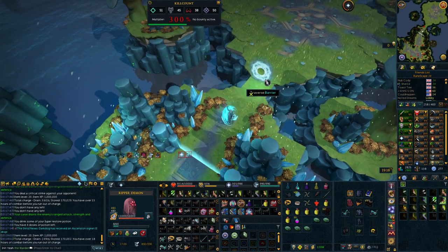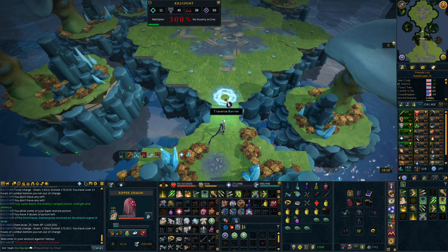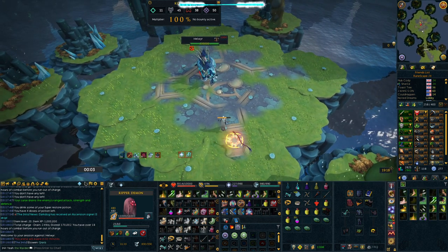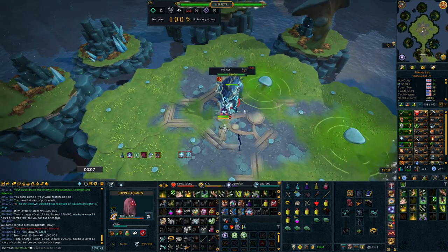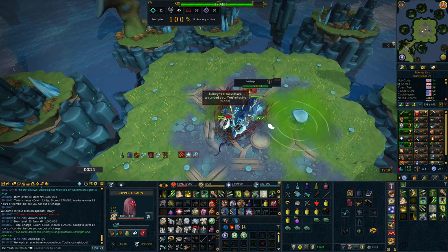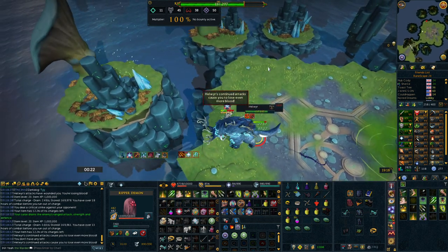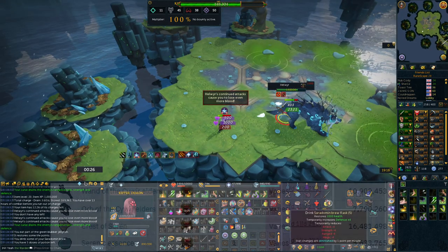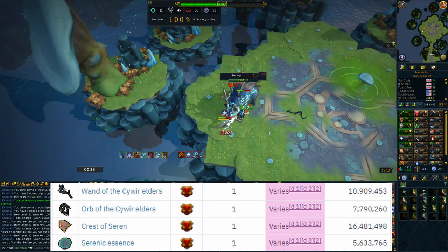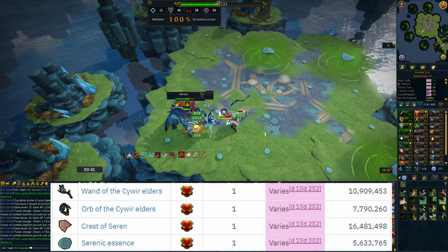Next up I would suggest heading to Helwyr. Helwyr will actually make you a little bit less money than Vindicta, it's pretty comparable, but there's a reason I'd suggest you come here while doing low-level bossing - Helwyr is a huge stepping stone, in my opinion, going from low PVM to high PVM. Helwyr has a lot more mechanics than Vindicta, so yes there's more work and potentially less money, but progressing yourself is going to pay off in the long run. The drops here range between 10 to 16 mil - you've got both Seren Godbow components, the Crest of Seren sitting at 16.5 mil, and Serenic Essence at 6 mil.